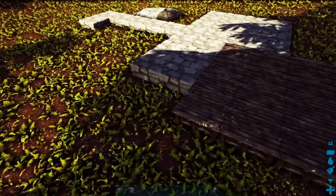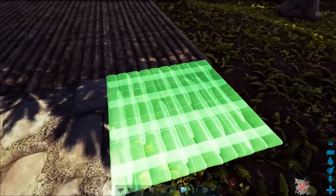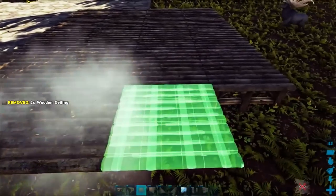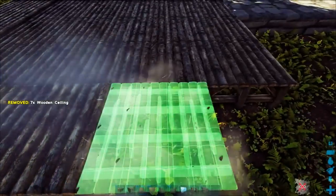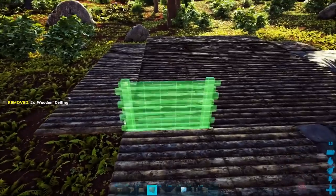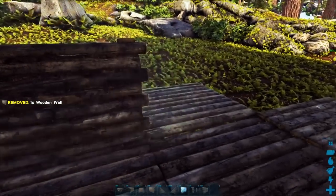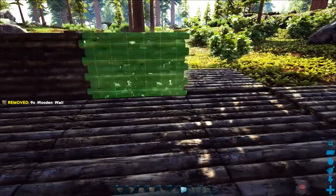This is where the build is really going to take off. Come to the front of your house. I would use thatch if you are gathering all these materials — for this stage, these pieces will not be sticking around. You're going to outline as much of the wooden foundation as you can, skipping the corners, and this is the beginning of placing some inside-out wooden walls. You want those on your hotbar. I find if you come to the inside, this build can be done very easily without flying.